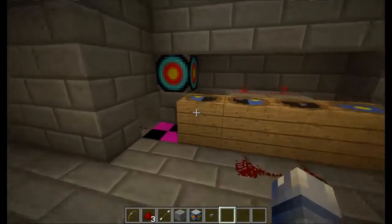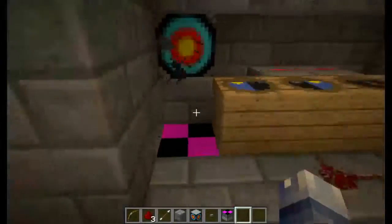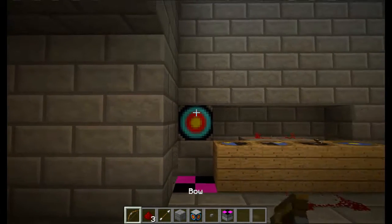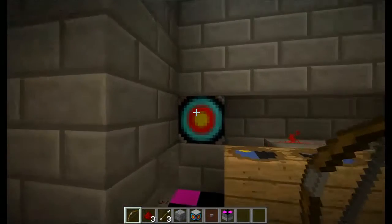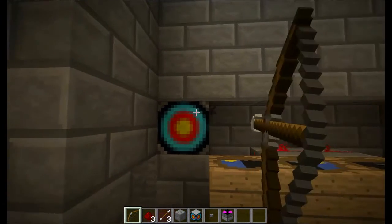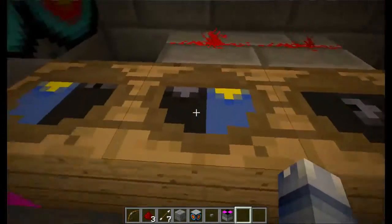First things first, there's the Burner. It's used as a target, and when you hit it, it sets off a redstone signal. It'd be cool if the closer you got to the middle, it sent off a higher redstone signal, and if you hit it out on the edges, it would set off a smaller signal — but it doesn't do that. The burner can be powered with redstone, and you can also right-click it.